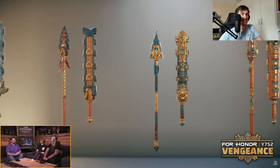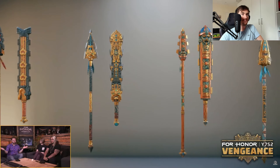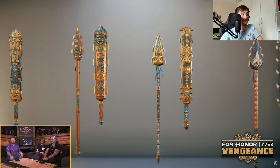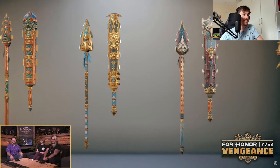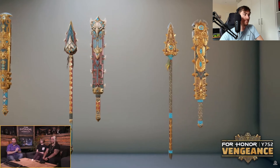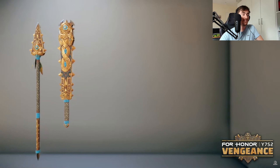The golden blue color combo is always nice. There's also a new armor set coming for Shinobi — one of the mains. Need to actually get a new armor set for Shinobi since the current one hasn't been updated in a while.